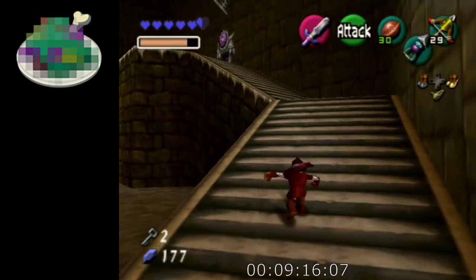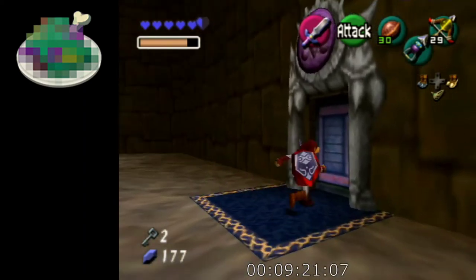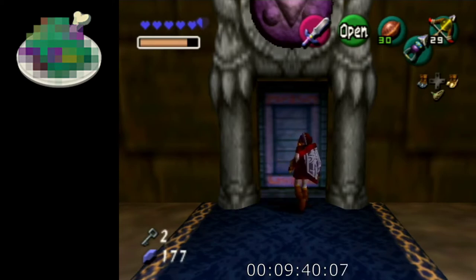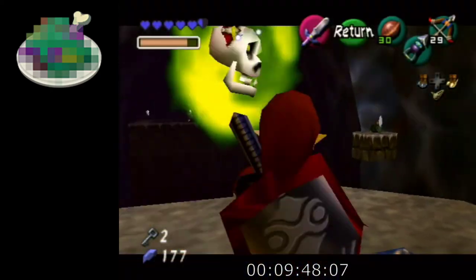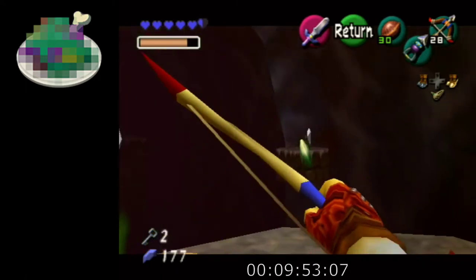Coming up next is the most complicated trial, which is Shadow Trial. You're going to want to have bow and lens in order to do this trial, but it is possible to clear it without those items. If you don't have bow you can't get the second chest in the trial. The second chest logically requires lens to get, and the first one you might also need lens to get. With bow you can shoot this bomb flower from here, and that is the easiest way to get the first chest.